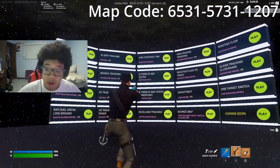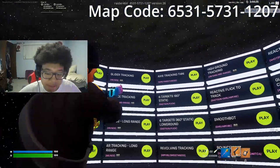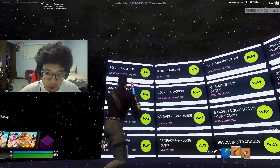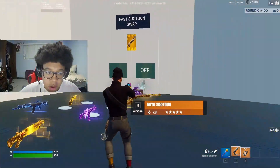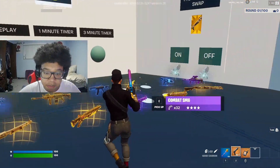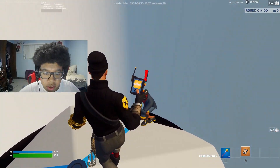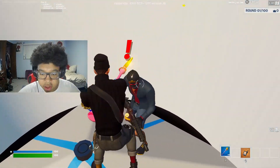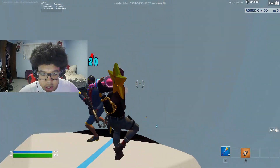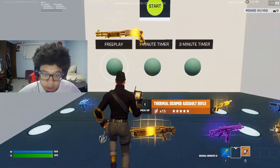This next map is an honorable mention — it's another Raider map, an advanced aim training map. You can see all the options available. Most of them I think require a teammate, which is why I don't put it on my main list. But there is a bot here that moves around — obviously he can't shoot you though, so let me go grab a gun.